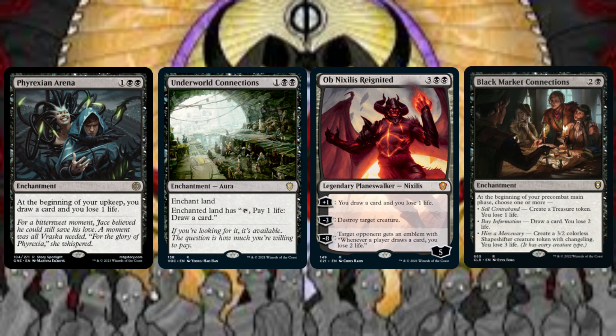Here we want to utilize some peripheral card draw effects for the purposes of staying ahead of our opponents in the cards-in-hand resource department. At the beginning of our upkeep, Phyrexian Arena draws us a card and we lose 1 life. We can tap the land enchanted by Underworld Connections for the same effect. Ob Nixilis Reignited has a plus-one loyalty ability that does the same. This Planeswalker's other abilities include destroying target creature and creating an emblem that has a player lose 2 life whenever any player draws a card. At the beginning of our upkeep, Black Market Connections provides three options from which we may choose any number: we create a treasure token and lose 1 life; we draw a card and lose 2 life; we create a 3/2 colorless shapeshifter creature token with changeling and lose 3 life. Note that the life lost by drawing a card here is negated when paired with Sheoldred.